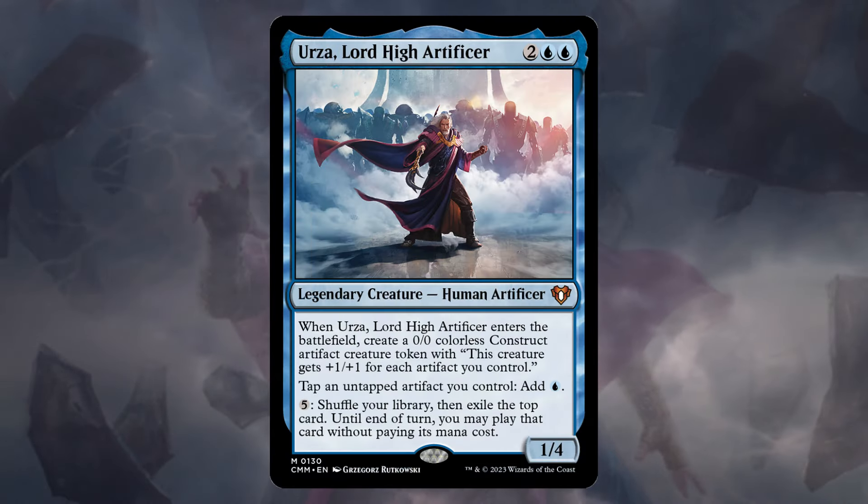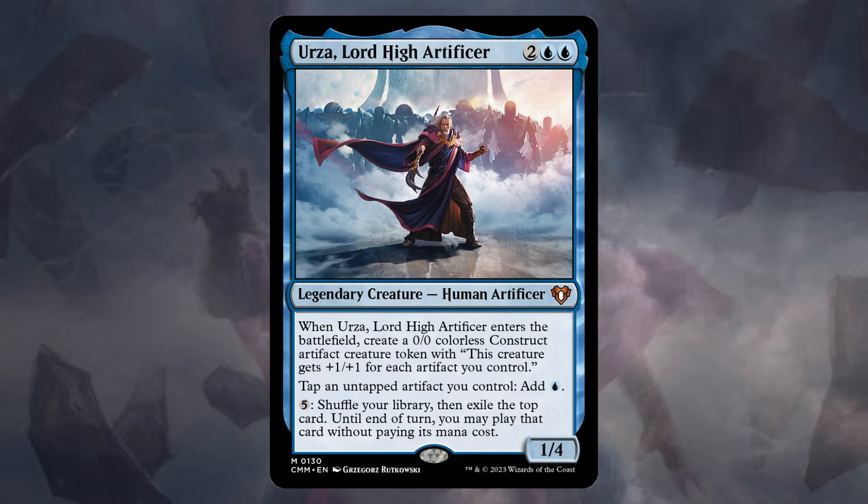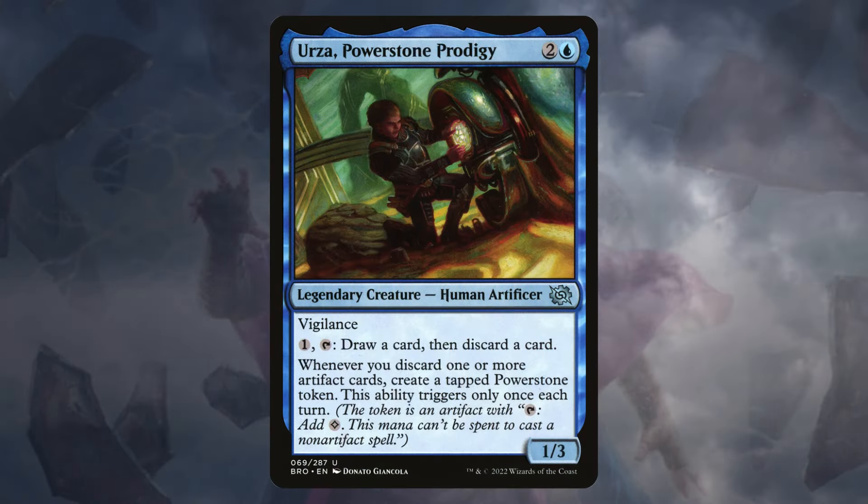I want to build Urza, but Urza's kind of expensive. This card has gone for $10, and that's more than I can pay for a deck. I need to be at $5. So here's the Urza I'm using: Urza, Powerstone Prodigy.